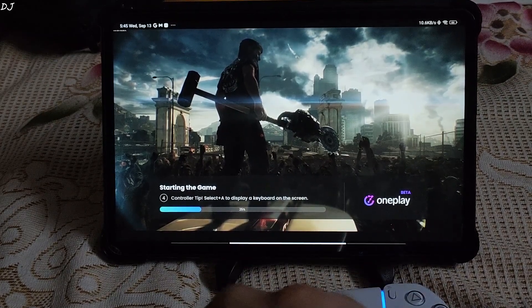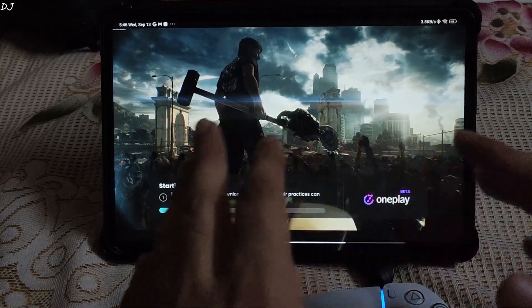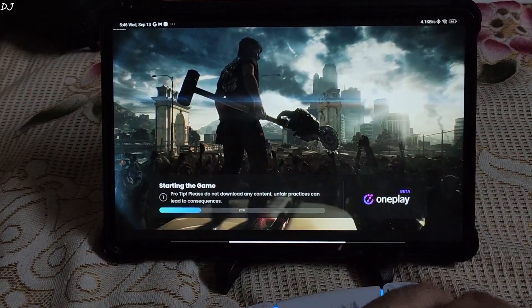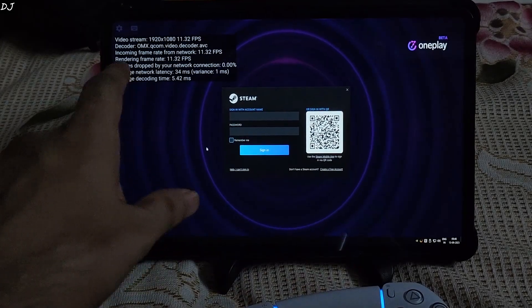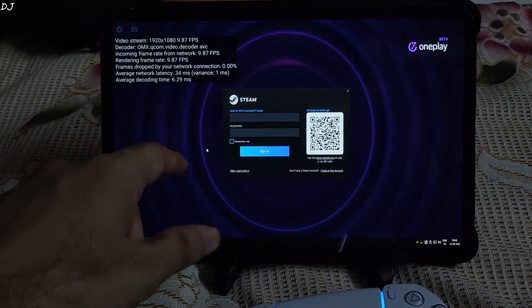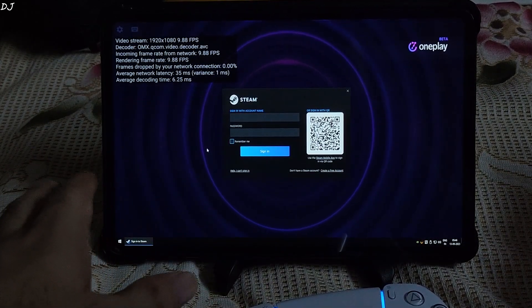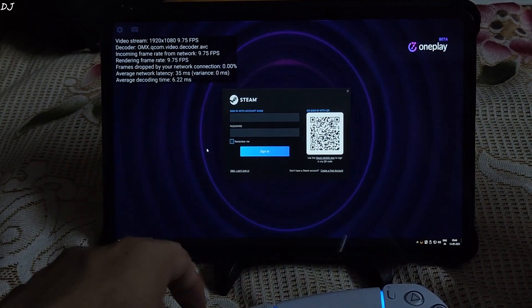Dead Rising 3 was a launch title for Xbox One — a survival horror game featuring big open areas filled with lots of zombies to kill. The stream has started and you can see the performance overlay showing an average latency of around 35ms, Full HD resolution, and the FPS counter. I'll scan the QR code using Steam's Android application in order to sign in to my Steam account.